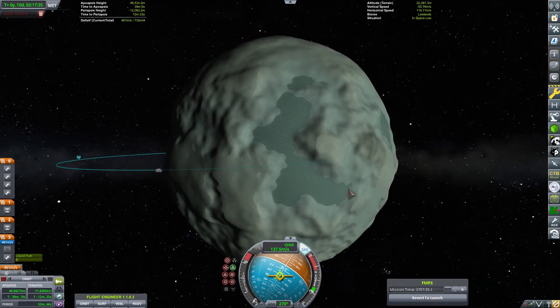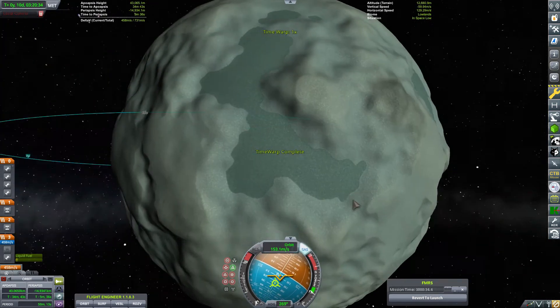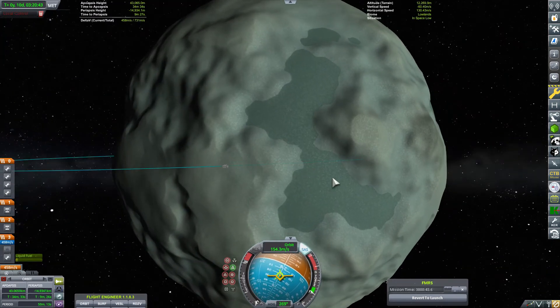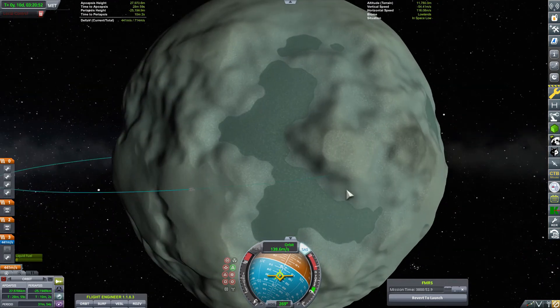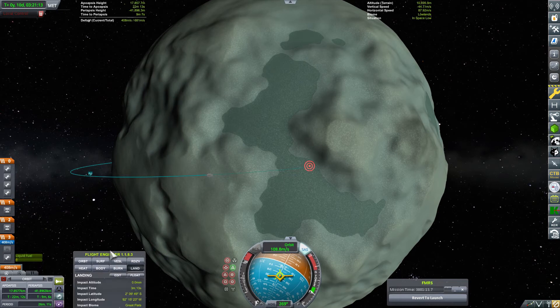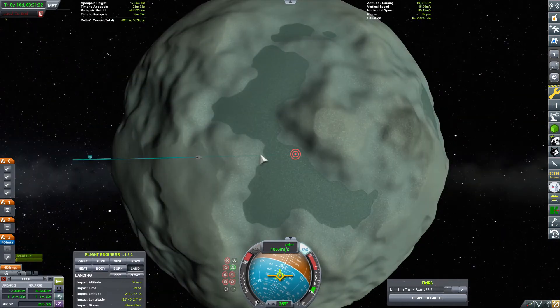One problem I encountered after landing was that there is no water on Minmus lowlands. I will maybe send a probe to scan for water if there is any on Minmus. That way I could bring a rover there and then bring it back to the colony to supply water. Otherwise I could just make water, but the water-making process is quite slow and requires a lot of energy, so I will have to see what I can do with that.